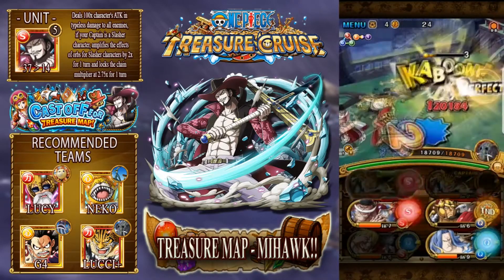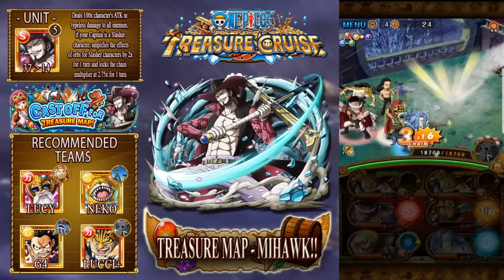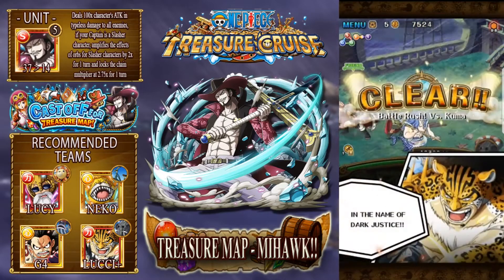And here we are. I just want to use an orb boost special - two attacks are taken down. All of them are on 20% health. Very easy.